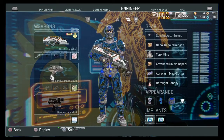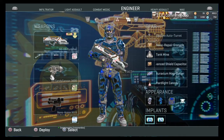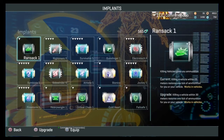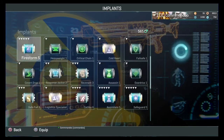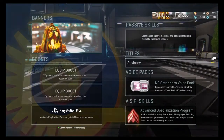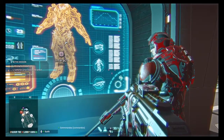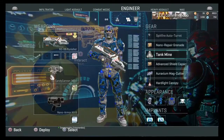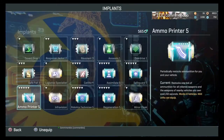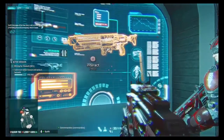I did a video yesterday on the same thing and it went into an hour and a half — it was just so long. So I'm trying to cut this one down and jump straight into it. There are some implants you will never use. To get implants, first let me tell you what implants are: they give your character a bit of an extra boost. I've got engineer currently and I'm using ammo printer and sweeper hood — this is my vehicle loadout.